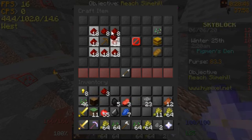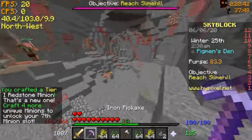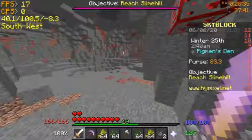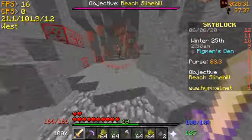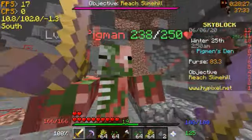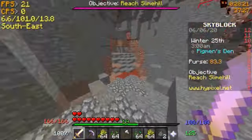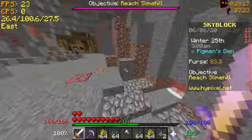That's a redstone minion. Now I'm going to find the slime hill, and once I find it we'll cut to a time-lapse. I'll mine emeralds there because emeralds spawn on the slime hill, and once I have enough for an emerald minion I'll craft it. Then I'll show you the way to the diamond reserve.